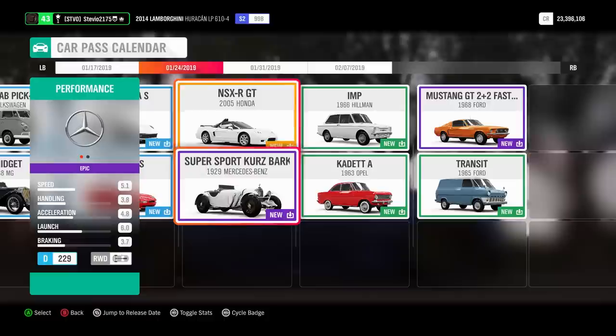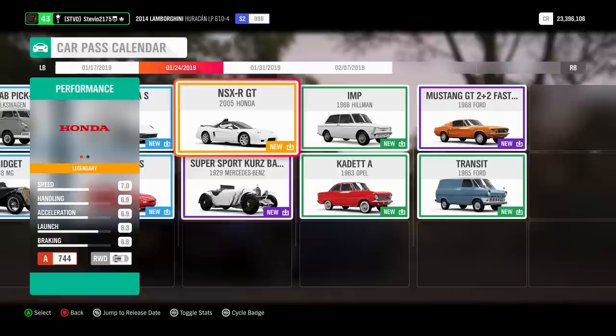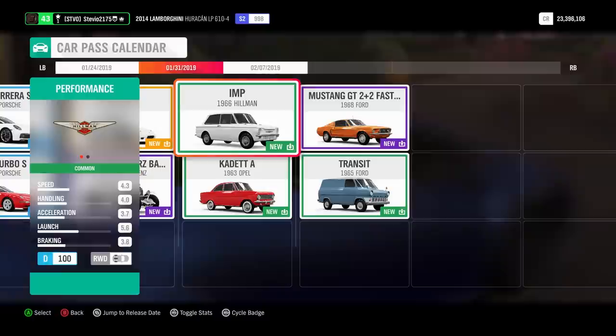The '05 Honda NSX-R GT — we have a very similar car in the game already. And then also the 1929 Mercedes-Benz little Roadster. This car is kind of like, do you like these kind of cars or not? Personally I could easily do without it, but it is an Epic, so maybe it'll have a good car mastery tree.